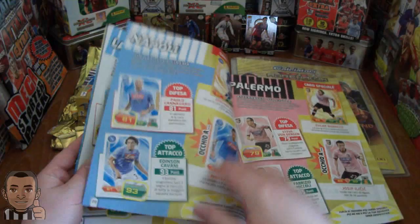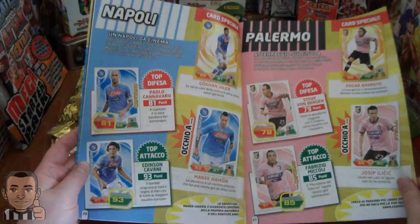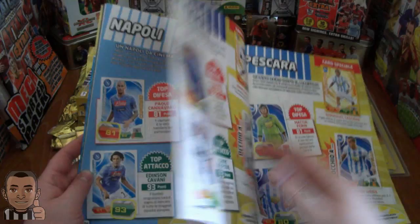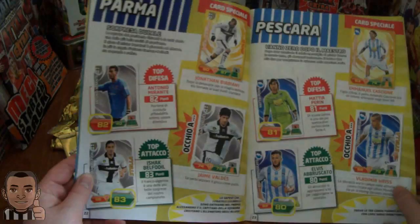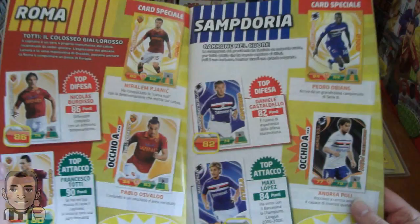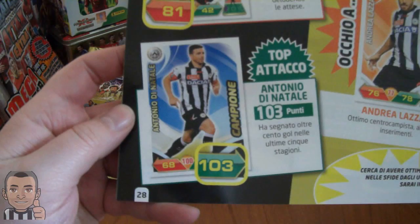We have Lazio and Milan, Napoli with Edinson Cavani as top attacker - very nice base card. Palermo's top attacker, for all you old school fans who enjoy the old school players. Then Pescara with a very young keeper expected to make a big name for himself - Perrin. And we have Roma, Sampdoria, Siena, Torino, and Udinese, with the man himself Di Natale showing his 103 goals and the champion card.